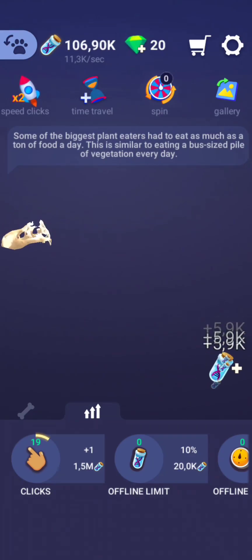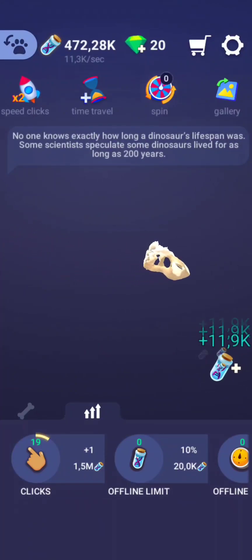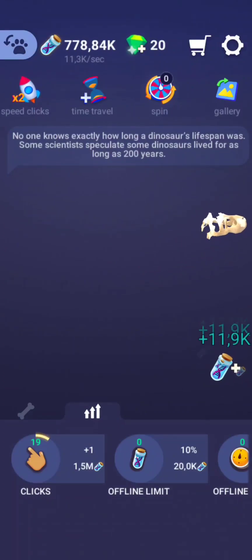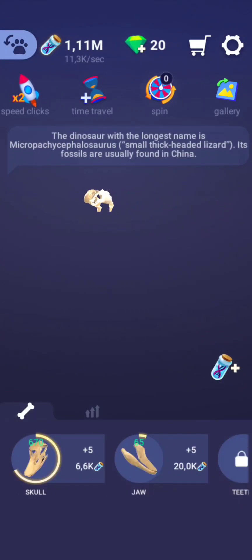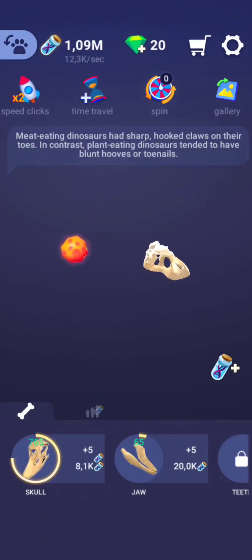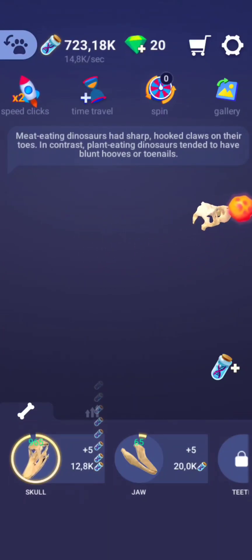The first dinosaur fossils were found in the early 19th century, with the name dinosaur being coined by Sir Richard Owen in 1841 when he wanted to refer to these great fossil lizards. By then, people didn't use the word dinosaur yet.